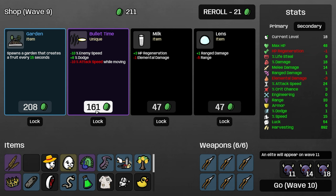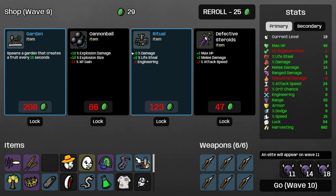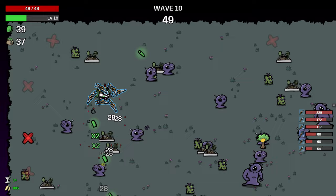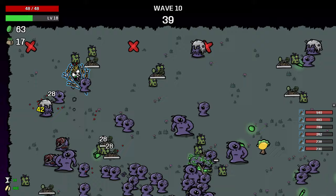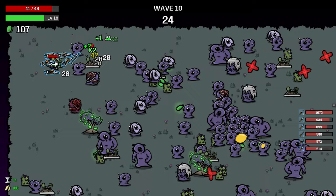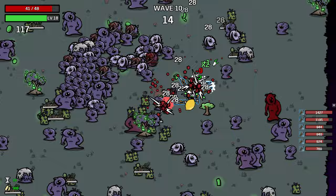Let's take bullet time over a garden because enemy speed down is huge. Rituals — kind of whatever. Still negative one consumable heal, which isn't great. We do have almost a thousand harvesting already though, and it's going to go up. Having one less shop slot is actually a big deal — that slot is literally a 25% chance of finding something you want every time you roll.